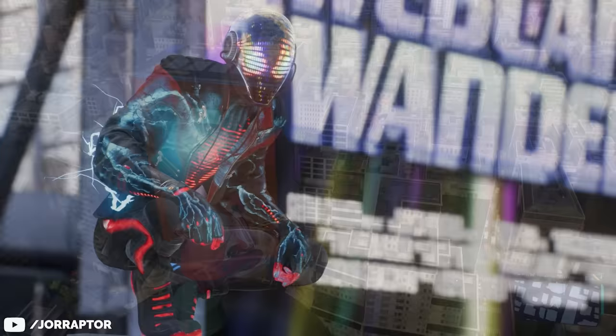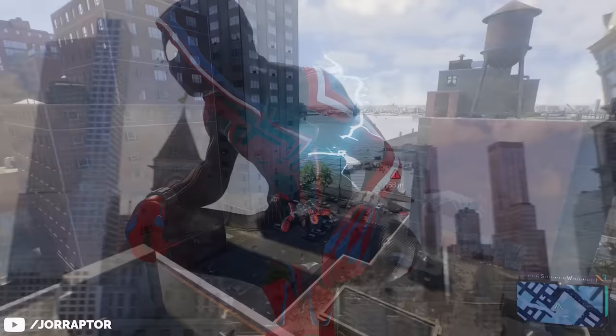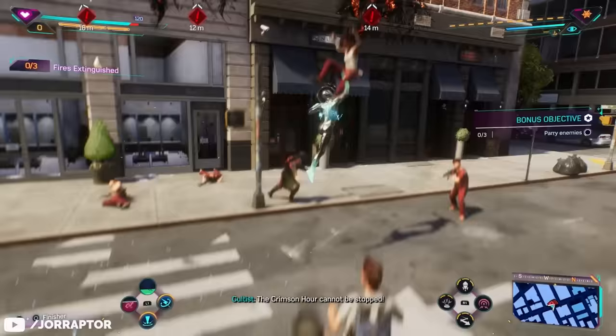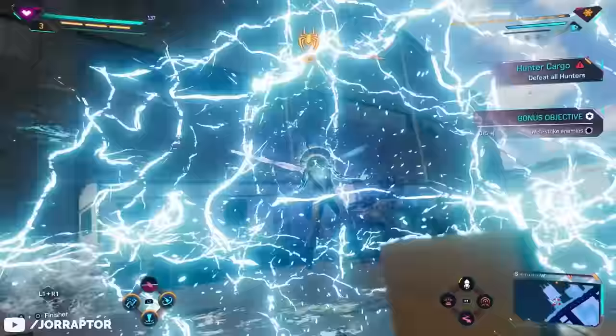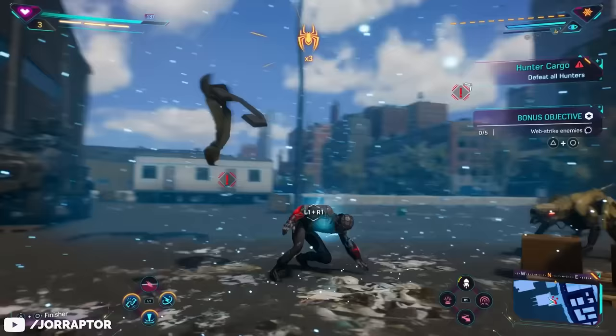That effect only remains when you stay still — as soon as you move, the arms lose it. But the glow in your chest still shows and the sparks of electricity will also remain. This effect stays active for as long as you want. You can swing around, switch suits, and even go into combat with this overcharged Miles. Even using abilities does not make the effect go away; the only thing that does is activating your ultimate ability again, so keep that in mind if you don't want the lightning to disappear.